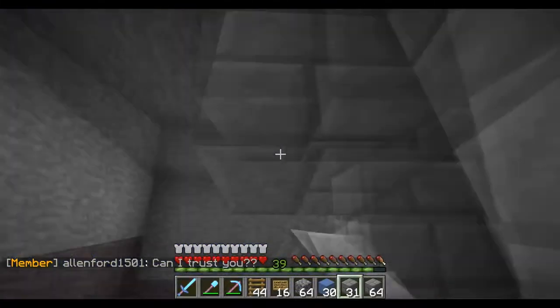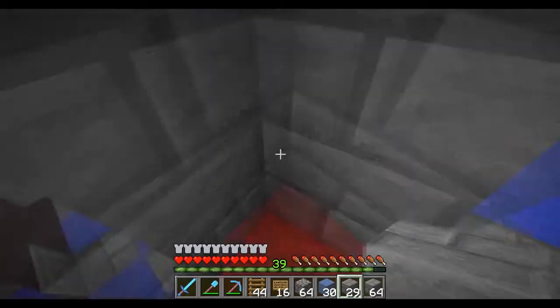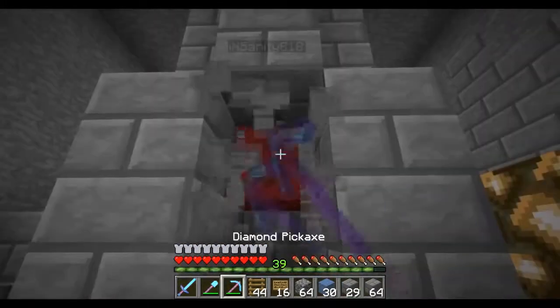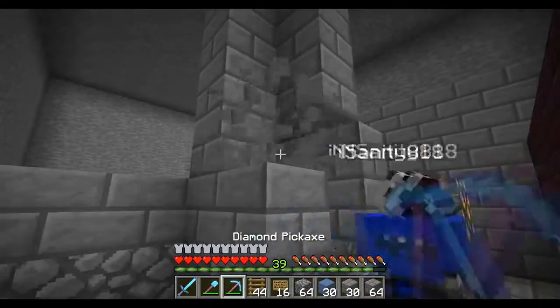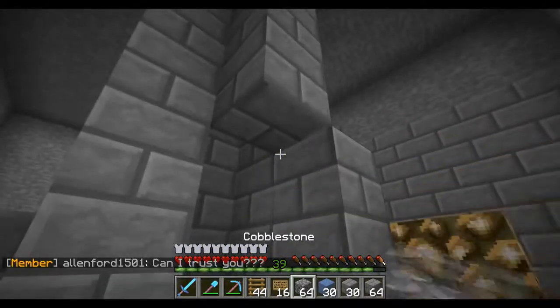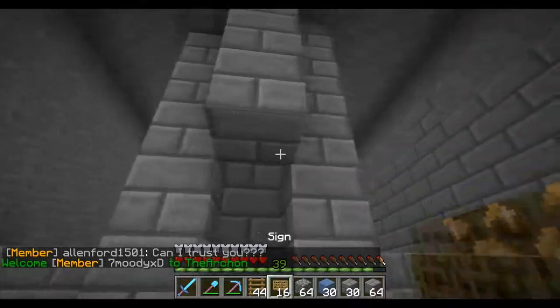This always happens when we record — there's always something that just goes wrong. You have two hearts. You're lucky I put that there. And then we're going to kill them here? Yeah, this is the kill spot. We can have a piston here. So what are we going to have here — like a half slab? We can just have like a half slab here.